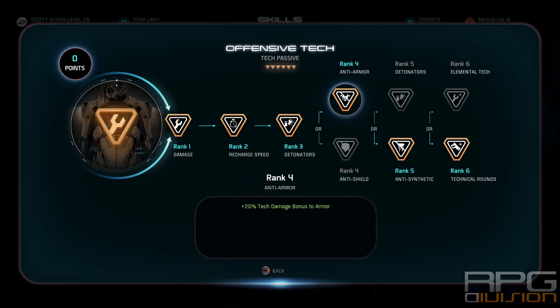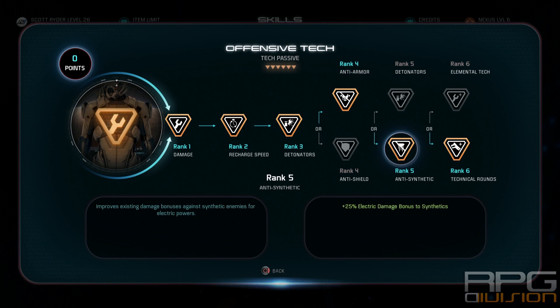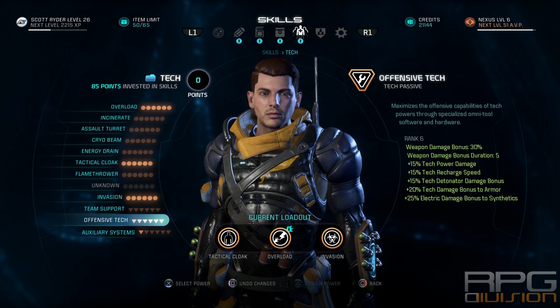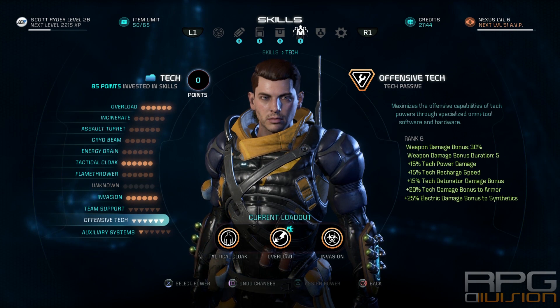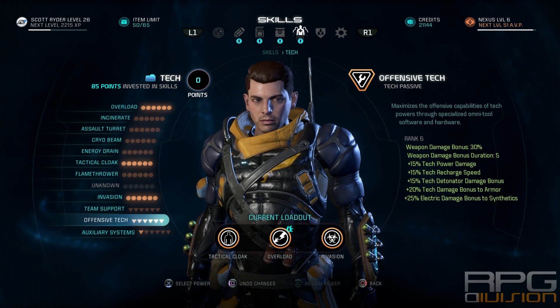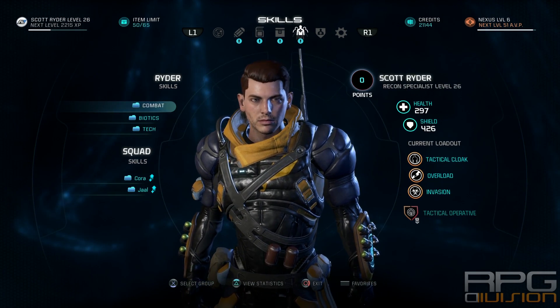One important thing is the full Offensive Tech passive skill tree. At rank 6, go for the bottom option — you get a plus 30% damage bonus that's active for 5 seconds whenever you enter cloak, use Overload, or use Invasion. The damage buffs in this build stack up: you get a buff from entering stealth, additional buffs from the Tactical Cloak passive, and a damage buff whenever you use a tech power from the Offensive Tech tree. It's an insane amount of damage.